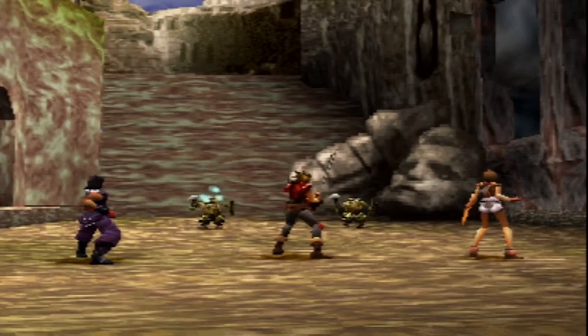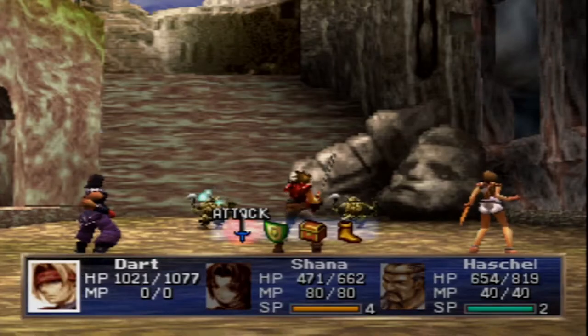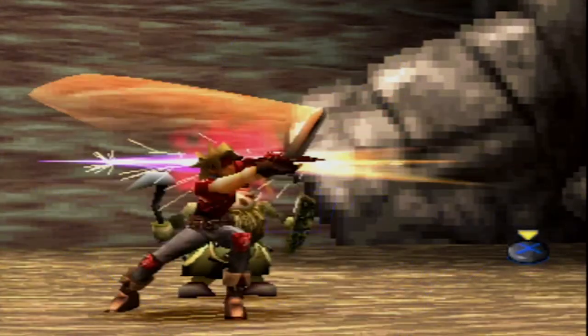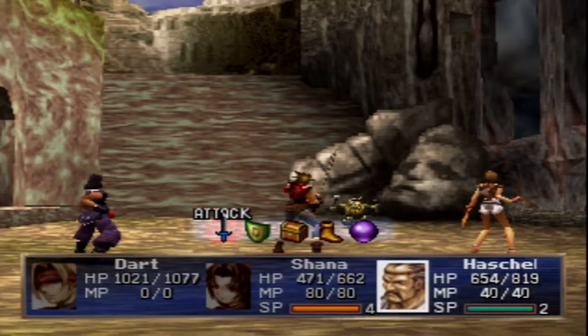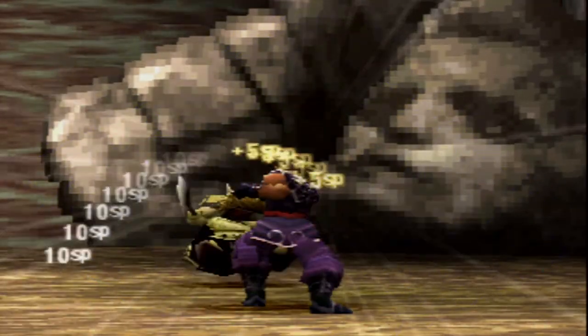You'll also notice that I still have Shana in my party, and that is because I'm trying to farm her SP up. She's also the strongest magic user in the game right now. Miru is also very, very strong and will eventually be better than Shana, but for right now I'll go ahead and use her because I want that SP — I want that Dragoon level. Using Miru would kind of be a waste right now.